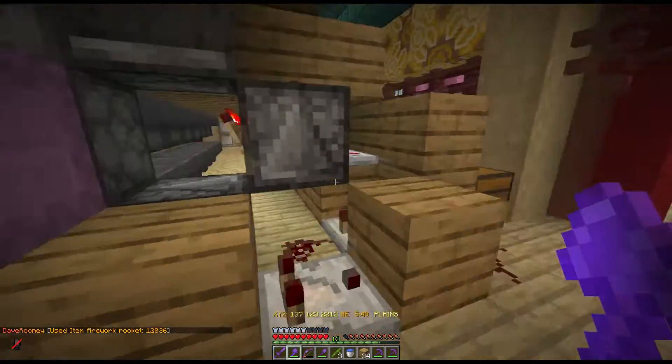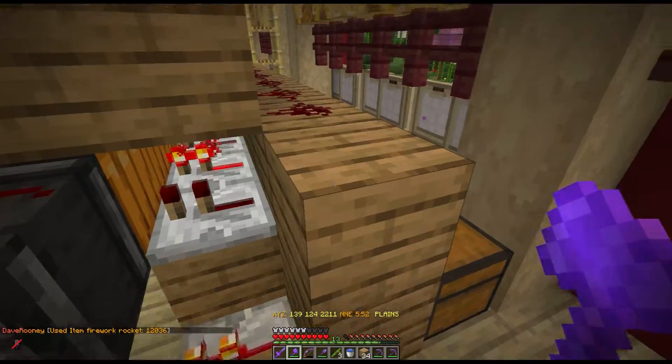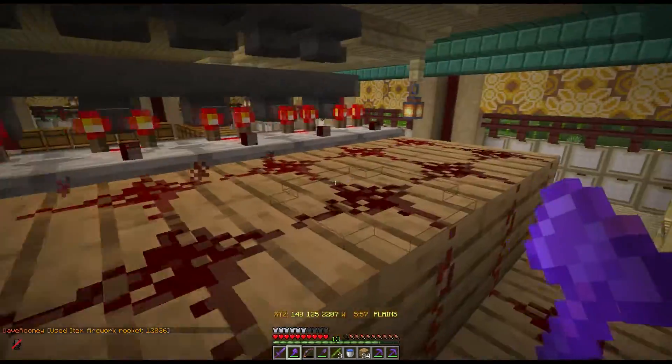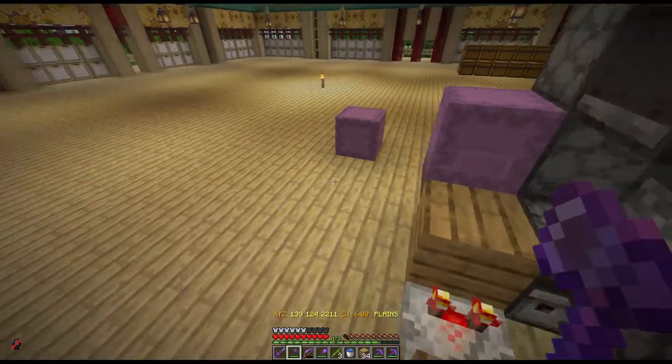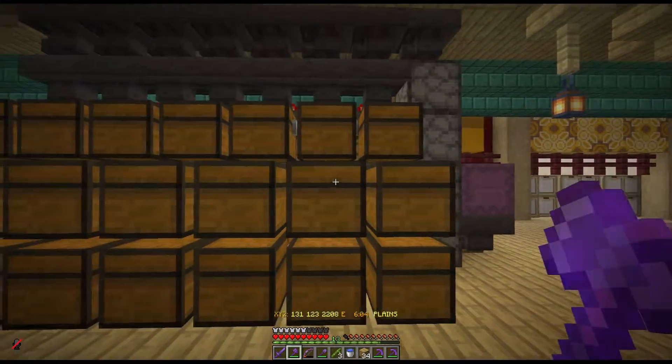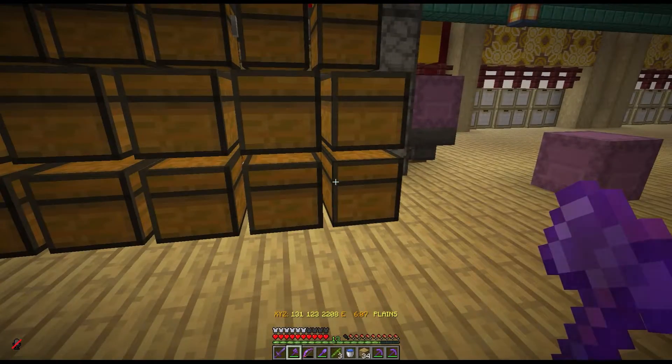At least we can put stuff in here. Now we just need to figure out what else we want in here. Right now I'm doing wood — we've got dark oak, we've got birch logs.